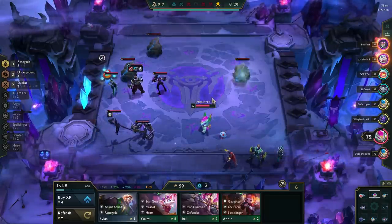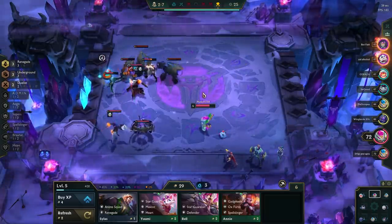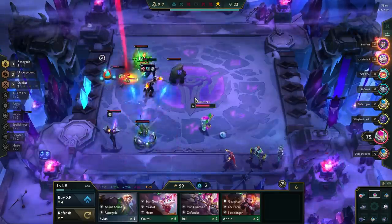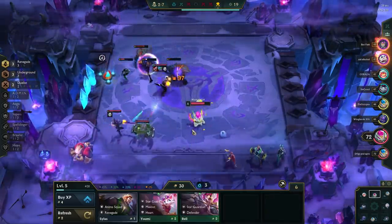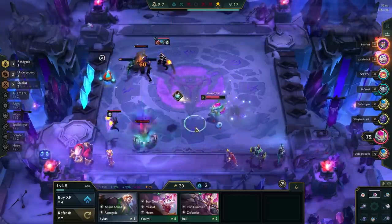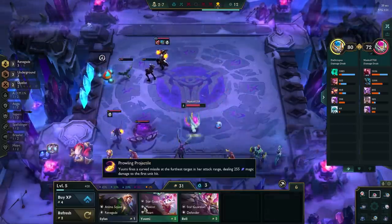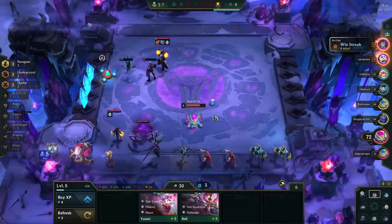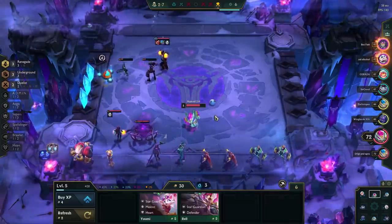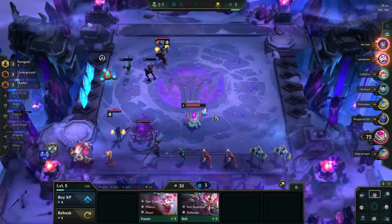If you're playing Underground in Double Up, the trait works the same way, but the amount of locks needed to unlock for a heist is 20 per level, and both you and your partner can unlock locks. Meaning if you're running 3 Underground and you win a round but your partner loses, you get 5 locks in total — you unlock 2 while your partner unlocks 3. This works the same way if either of you are running 5 Underground, and I assume it works similarly if both people are running Underground.